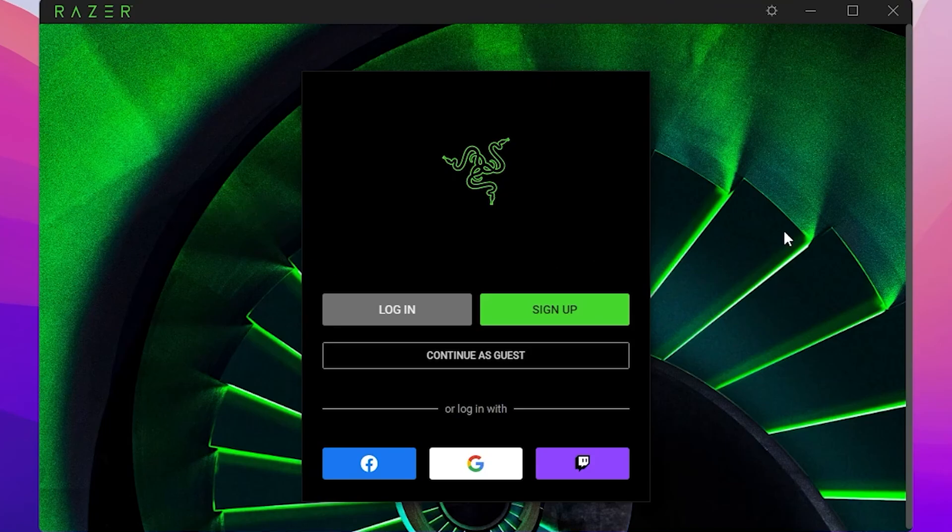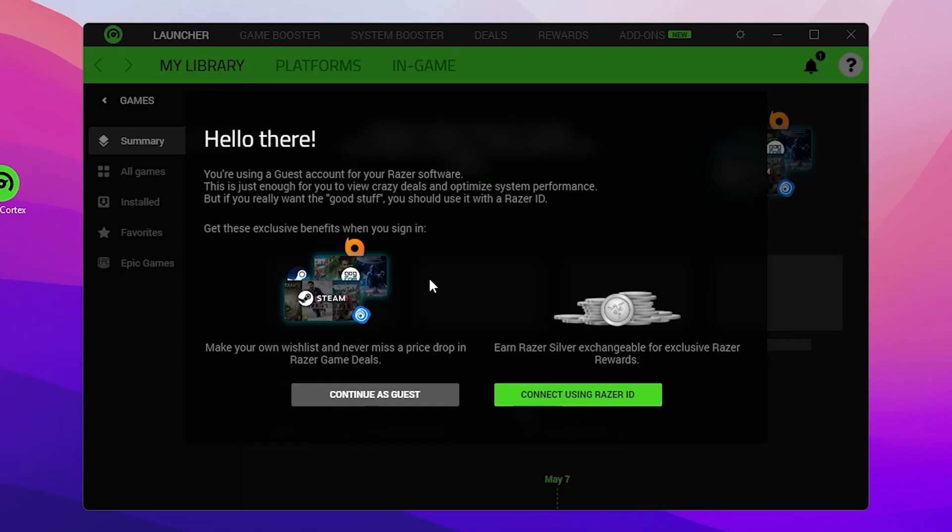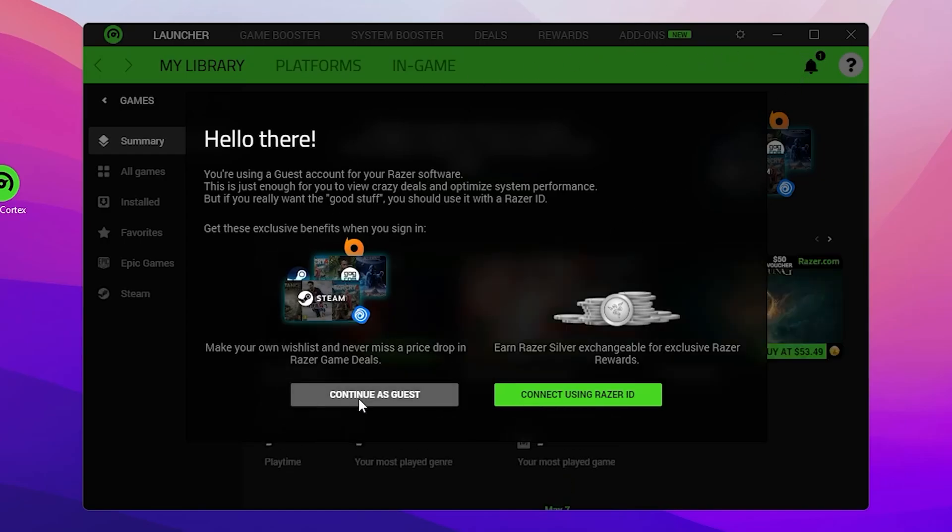Once you download and install Razer Cortex on your PC, you will see a login screen. You can log in using your Facebook, Google, or Twitch ID, or sign up for a new account. I'm going with 'Continue as Guest' since I'm not creating an account here. Once you log in, you'll see the main interface.